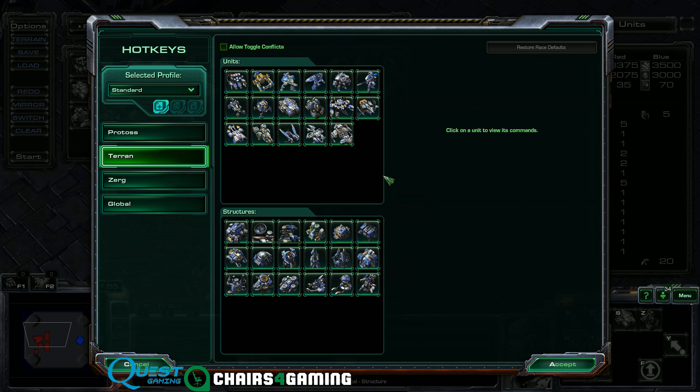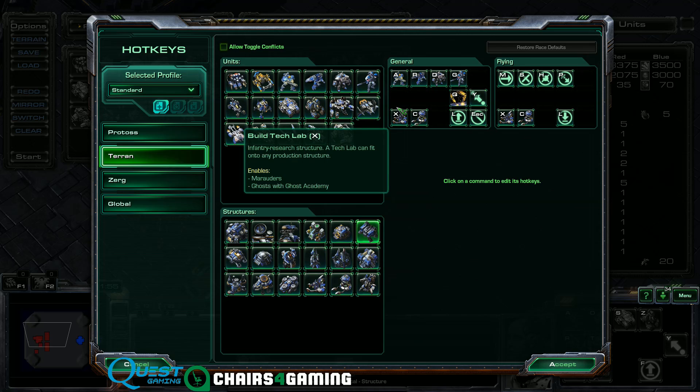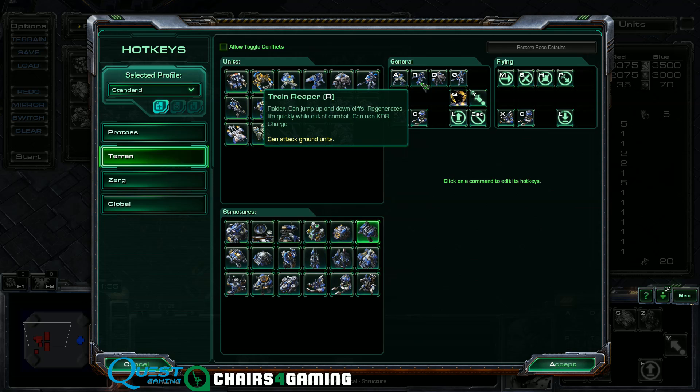General things to say before we get into this: the biggest difference between this and the normal standard layout is no important keys are going to be on the right side of the keyboard at all. You will not need to move your hand off the left side of the keyboard, which allows you to press keys faster. You're going to notice some buildings are already set up pretty well — the barracks already has all useful things on the left side.